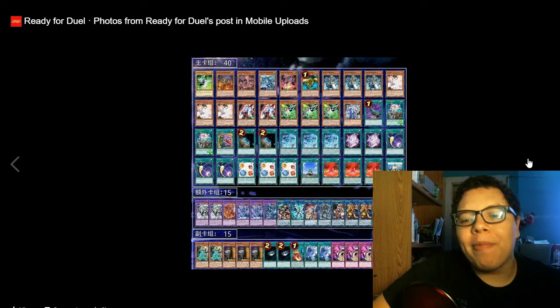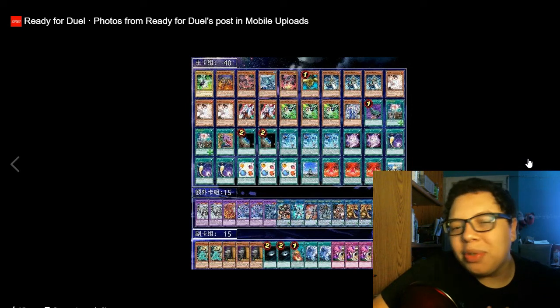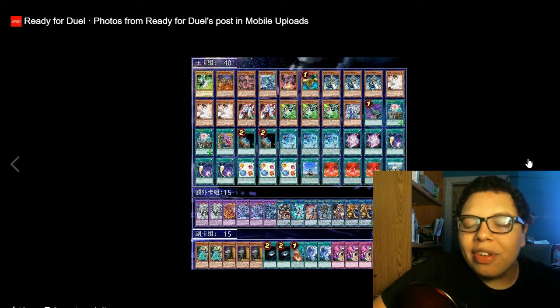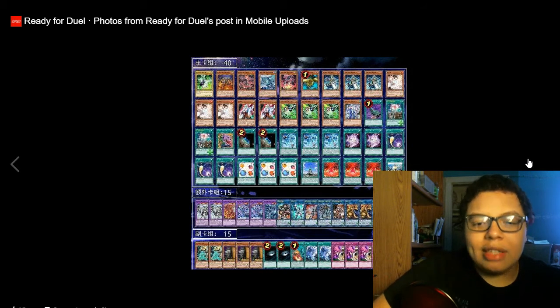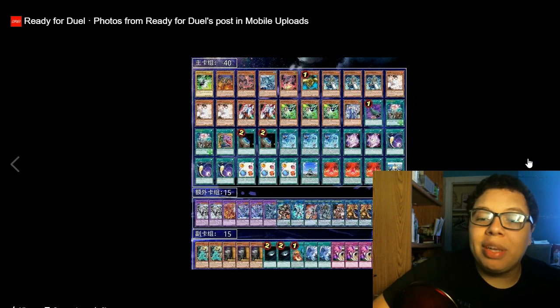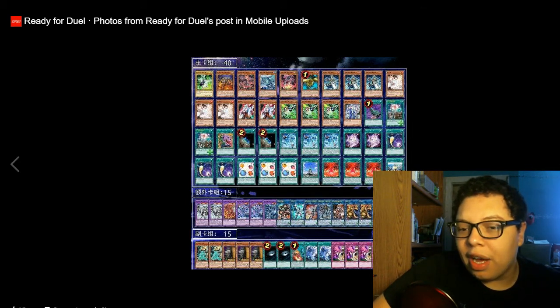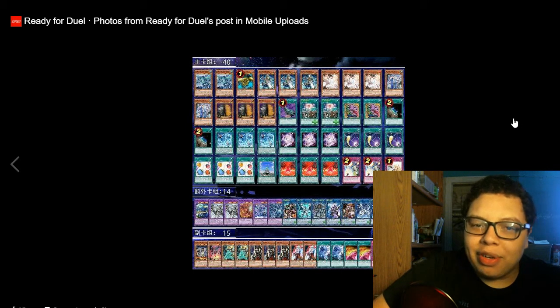Interestingly, this deck also has Threatening Roar in the side deck — could this be a new wave of side deck usage for Threatening Roar? I would have to try it out, because I feel like if you can just live long enough you'll be able to kill your opponent since they don't have a battle phase anymore. We also see triple Maxx C in the side deck, double Dark Hole, one Hydra Slumber, double Twin Twister, and double Unending Nightmare. I would think they'd use Heavy Storm Duster, but with so many Invocation targets it doesn't hurt to discard for Twin Twisters. We see double Antifa for ABC and Invoked mirror matches.